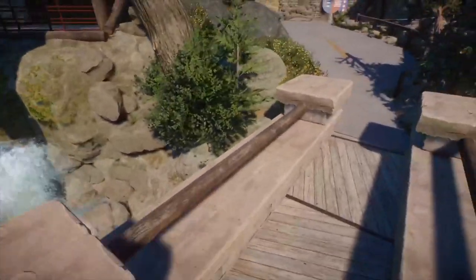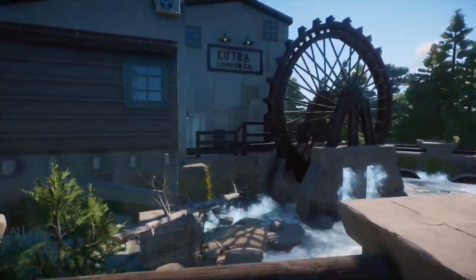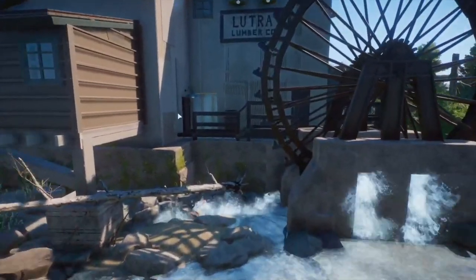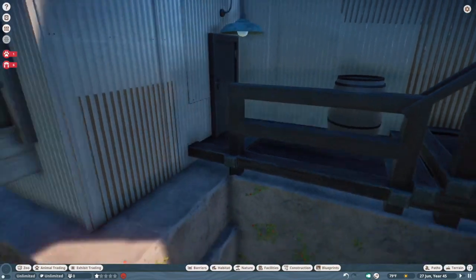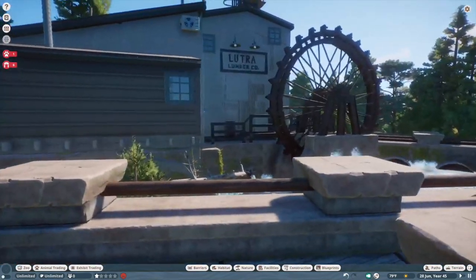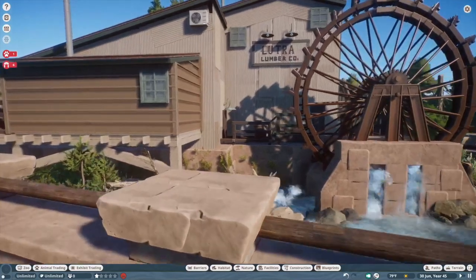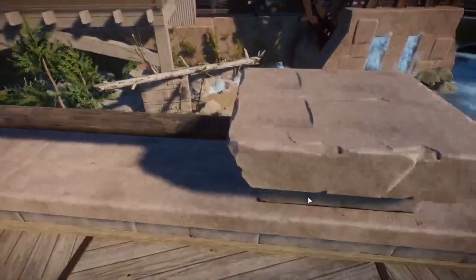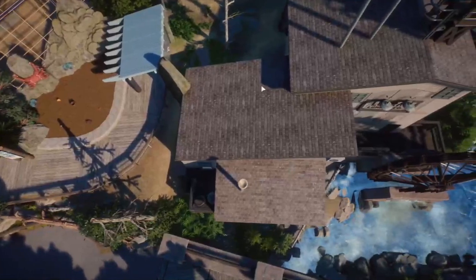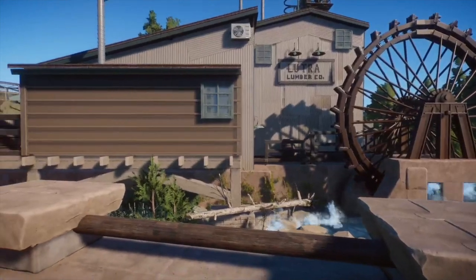We have this bridge, and the falls continue all the way down over past Lutra Lumberco. I put down a trade center for the otters — there we go. This is the Lumberco, and this functions as the holding shelter for the otters. All of the backstage and shelter for the otters would be in this building, but I just themed it to be a lumber mill. I absolutely adore how this came out — this is one of my favorite things I've built in this game, especially with the water wheel itself.